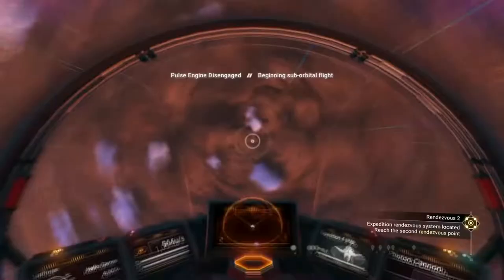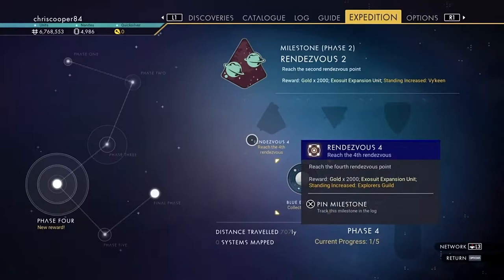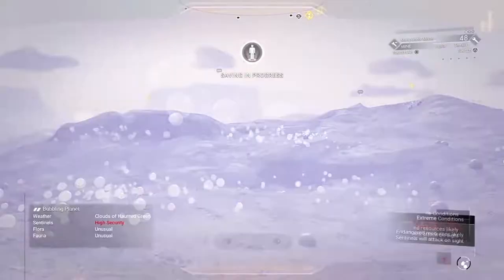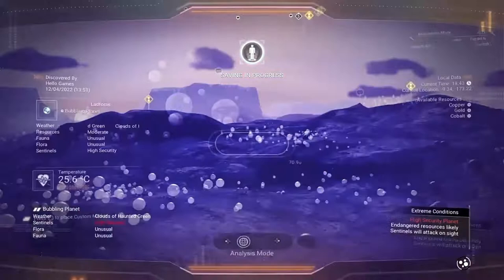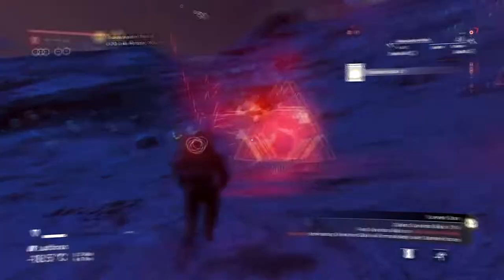We're in the expeditions system now, we need to be in here to trigger the last thing we're going to do. But first we're going to land on this planet and come off the rendezvous that we're on, and hit this one — Converted Suns. We'll land on this planet — it's called Lad for Ass — and you'll see these yellow things here: Gravitino balls. We want to grab these; I think we need 16.